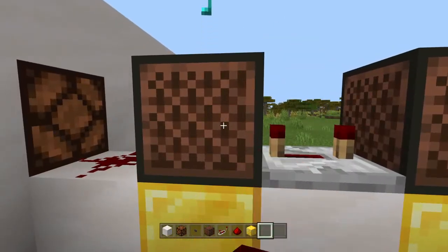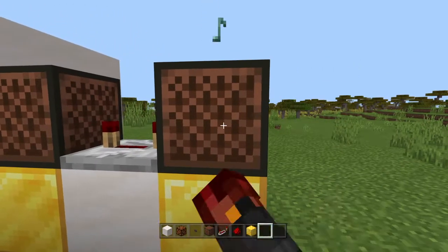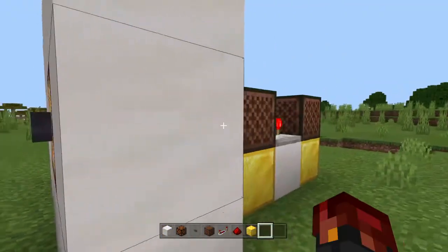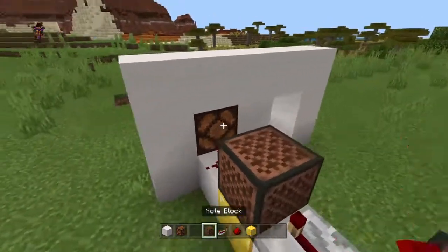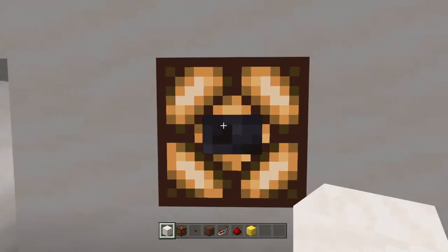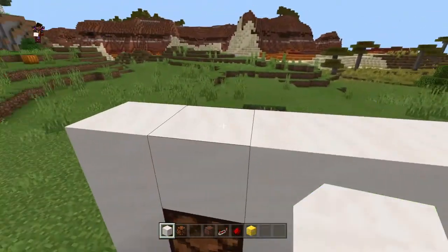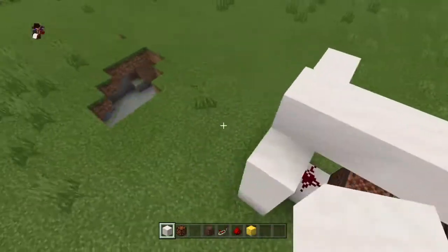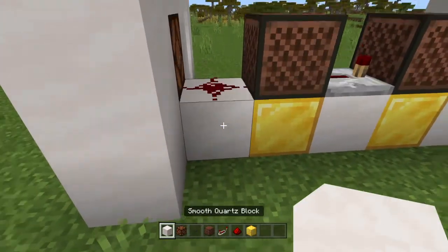You actually can't block it like this because the note won't hit. What you're going to need to do is go up one block. Now you can freely place it. Good — now you've made your doorbell!